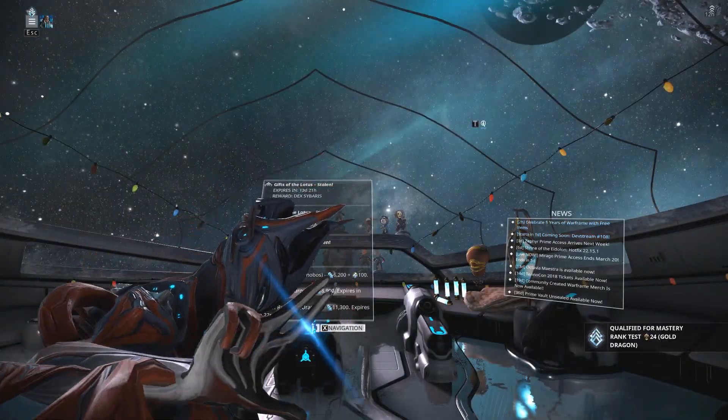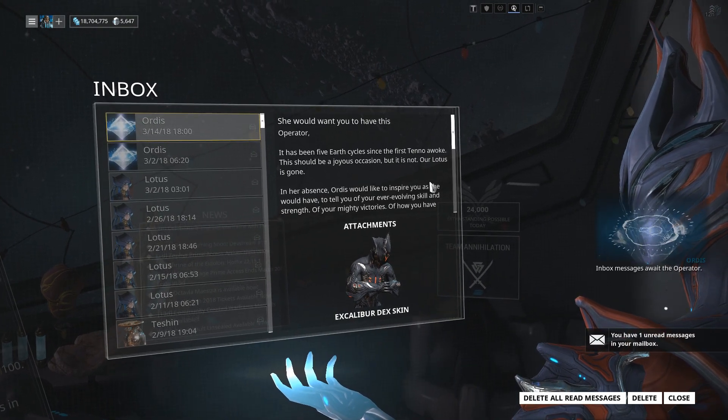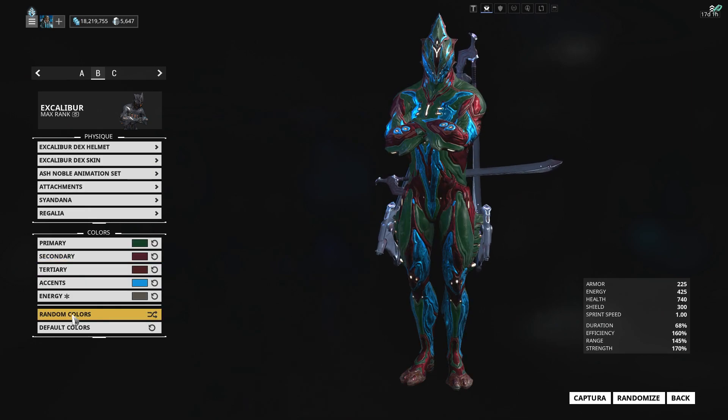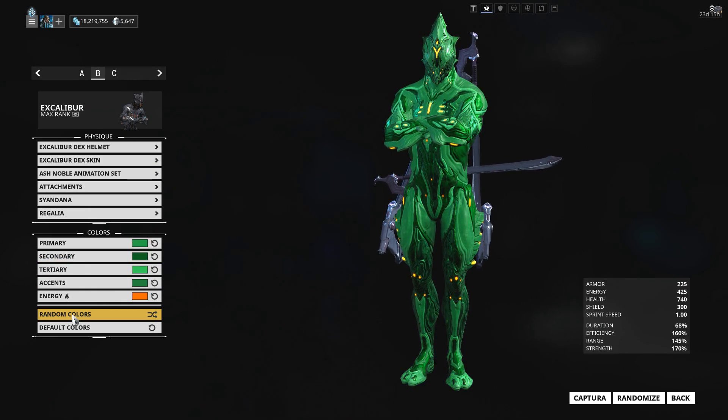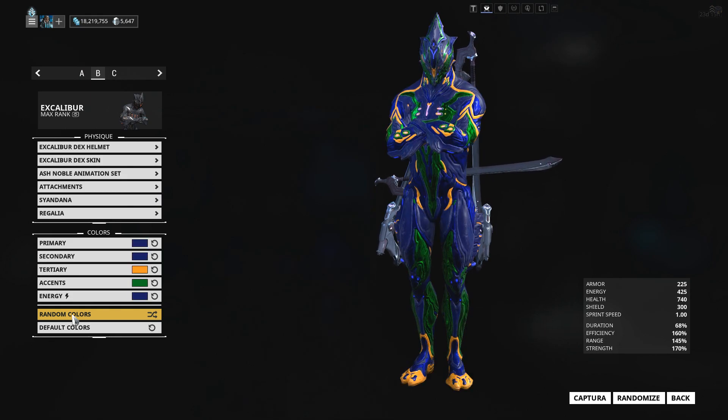When you log into Warframe between now and the 28th of March at 2pm Eastern Time, you will instantly receive the Dax Excalibur skin. This skin is only for Excalibur and looks like what you're seeing on screen. Now for those that don't know, this is due to Warframe's anniversary.